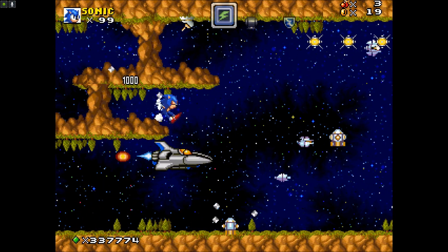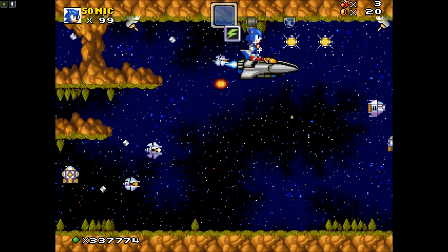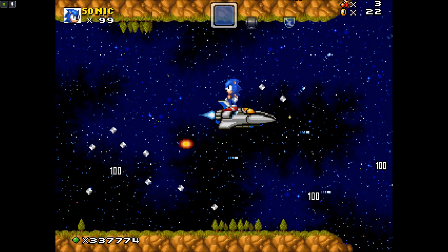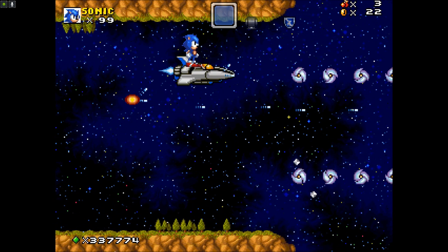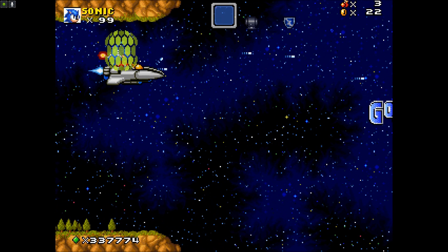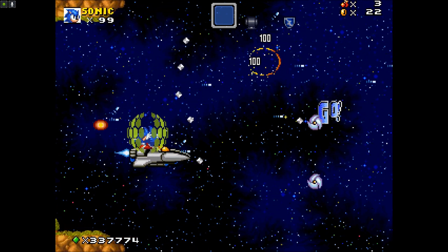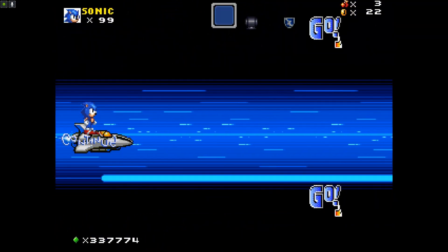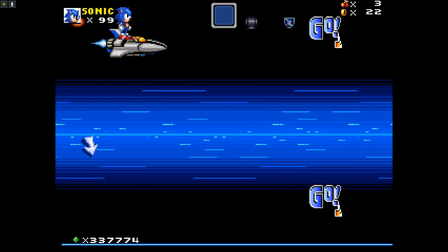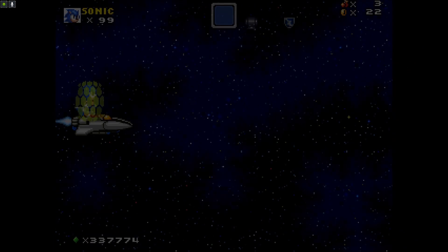I want that bubble shield. There we go. And I lose it immediately — I guess I should have kept shooting. It's fine. Alright, here's where we'll see our first branching path, because in this part I kept taking the lower path. This time we'll take the upper path and see if the level's different.